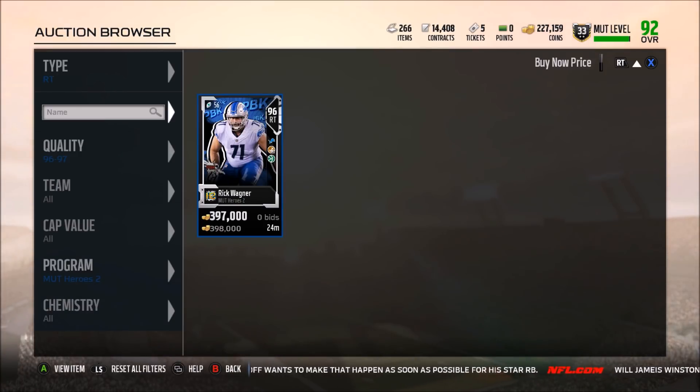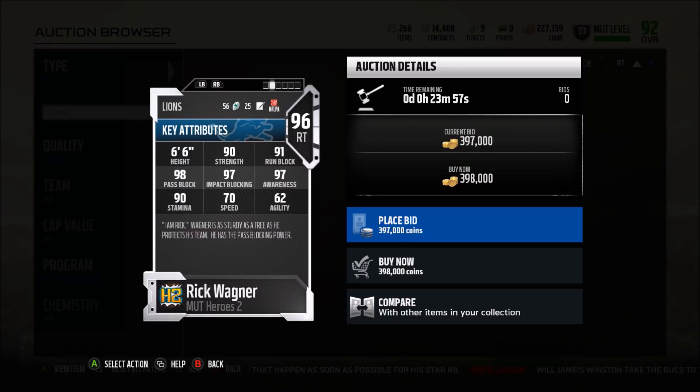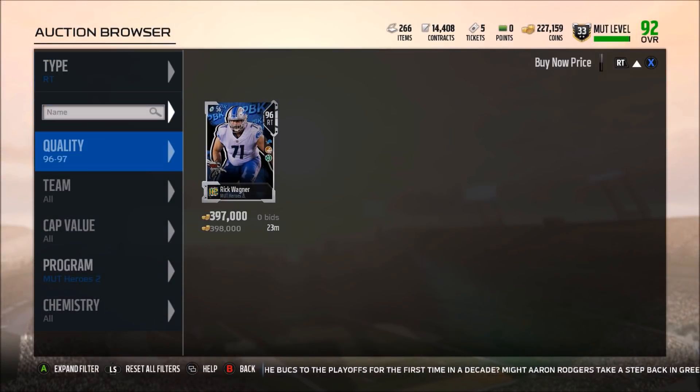At right tackle, we have Rick Wagner. Since he's a tackle, he's going to be a pass blocker with his trait. He has 97 impact blocking, which is very important in the run game. So even though his run block is 91, which isn't great, because his impact block is 97 he still isn't necessarily useless for runners — that impact block will come in handy on certain run plays. If you like to run and pass, this can be a good card, but it's definitely better for passing than running overall.